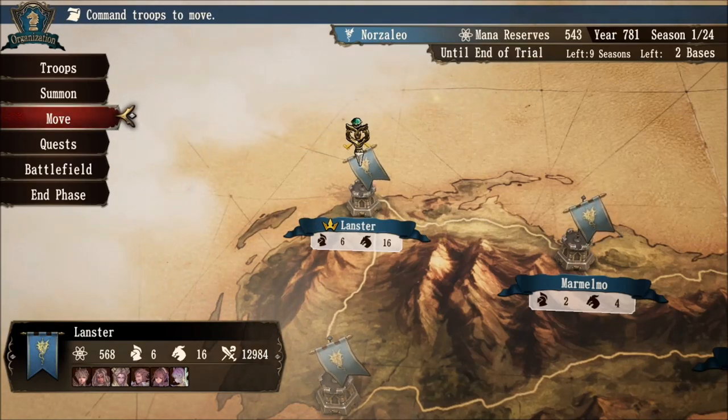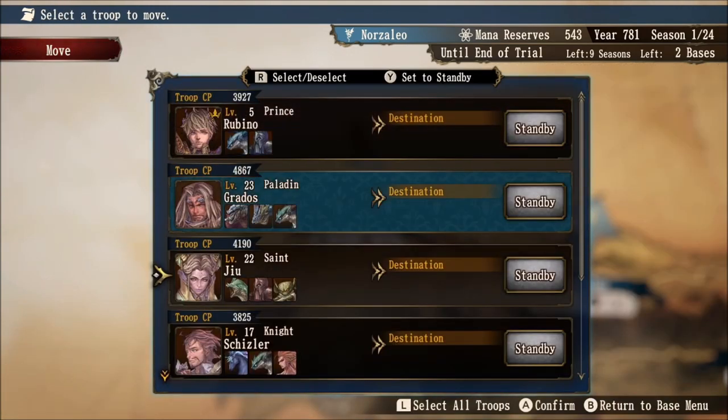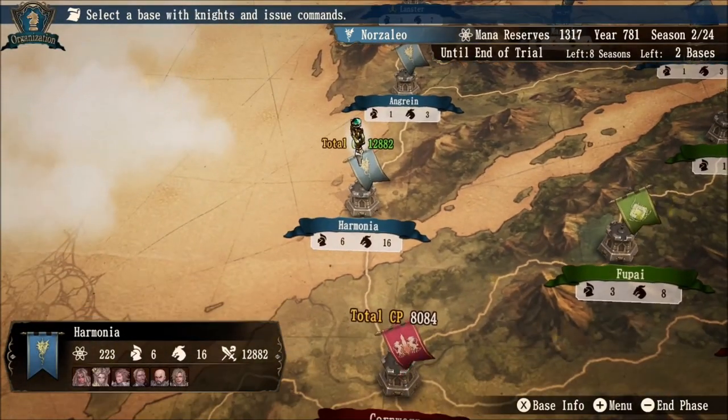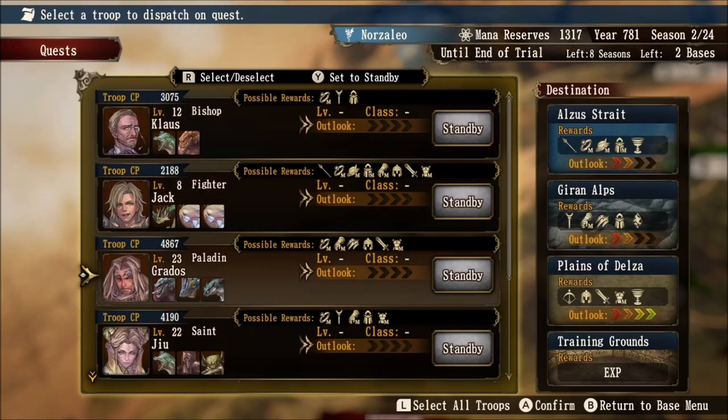We will continue to talk about affiliation as we move through this tutorial. We're going to head over to the Move menu, and I'm going to move Grados and Jiu to the Castle of Harmonia. After the turn passes, let's head over to Harmonia. Look at the Outlook ranks now on the right-hand side: we have two Outlook ranks for both Alza's Strait and Gear on Alps, but in Plains of Delza we have a full four Outlook ranks.